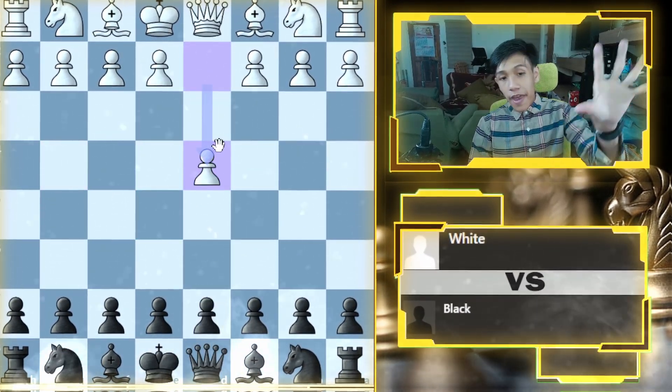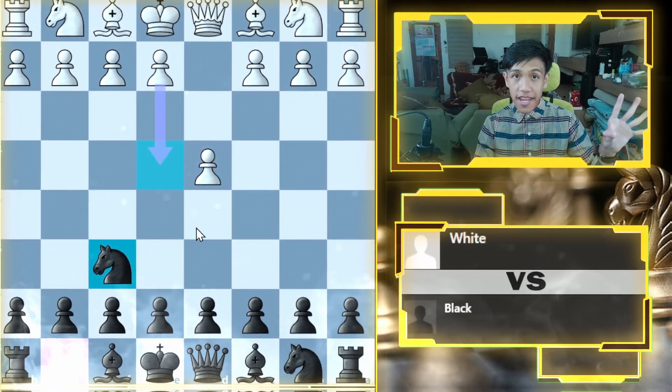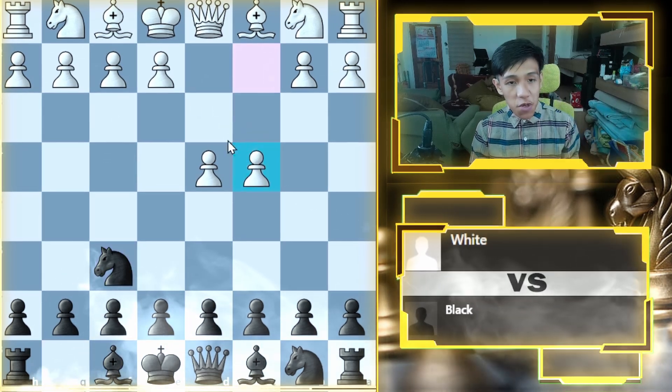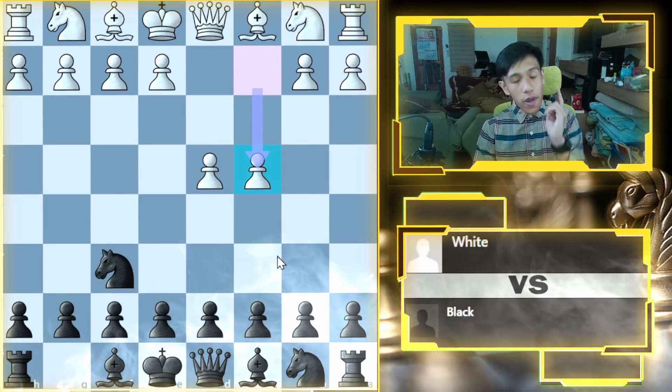After that move we just take the pawn on e5 — nice and simple and we're winning. What if the second most popular move happens? We go knight to f6 first since the e4 pawn is not there yet. The most common response is pawn c4, not e4, because that blunders the pawn.